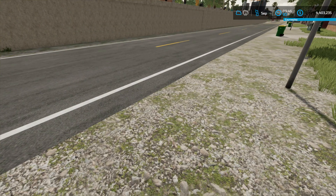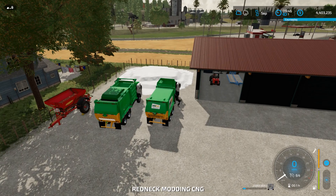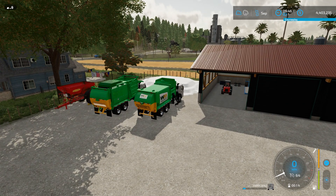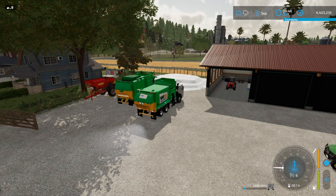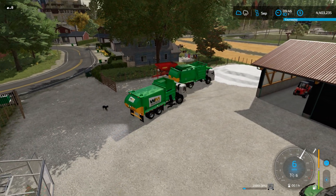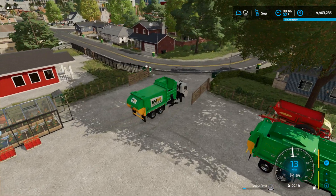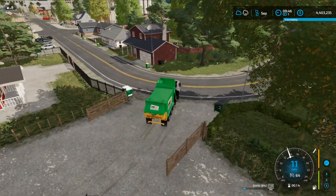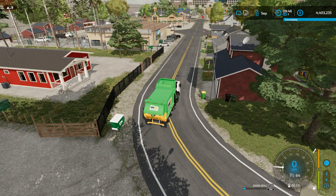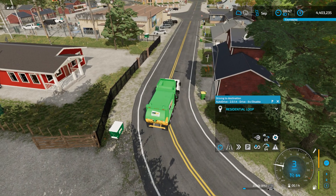Let's get back down to earth and go back to my farm. Like I said, I've added Course Play and Auto Drive. I've set up some routes on Auto Drive. Let's see if we can get to the residential loop here. I'm going to take it for a little test drive.